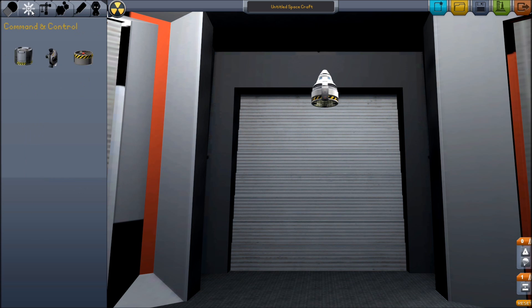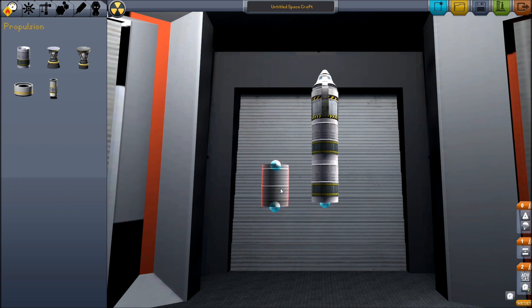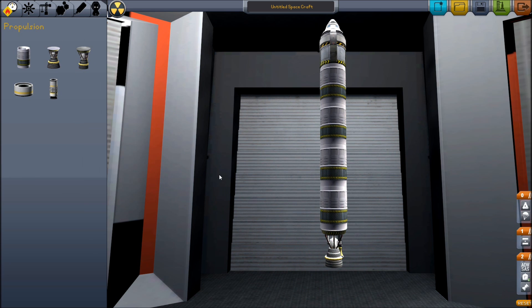We're going to start off with kind of how we normally start our ships off, so that we can return home. We got our advanced SAS, and we're going to stack four of these tanks together. We're going to use the vectoring liquid fuel engine. This just gives us lots of stability, especially coupled with the advanced SAS.